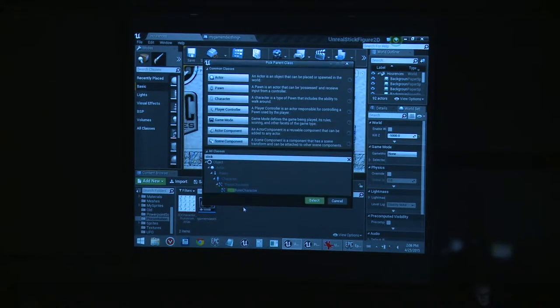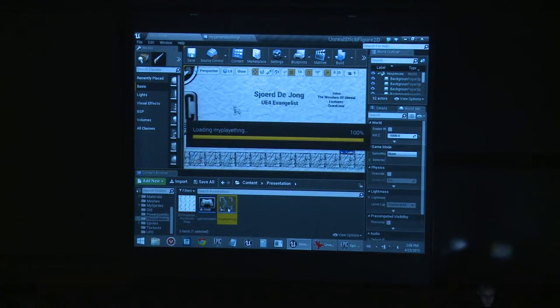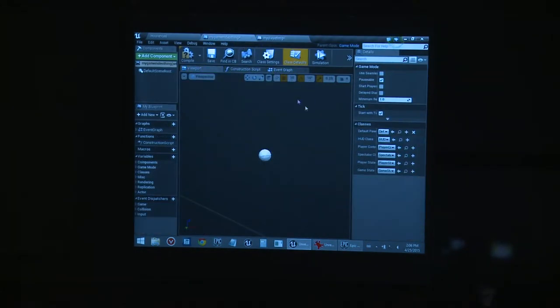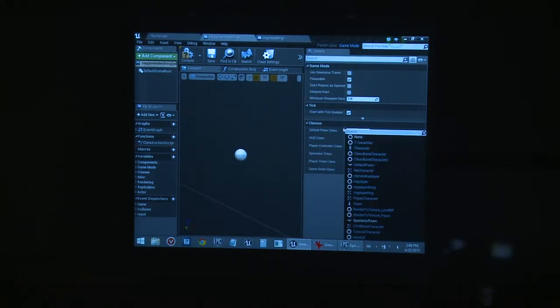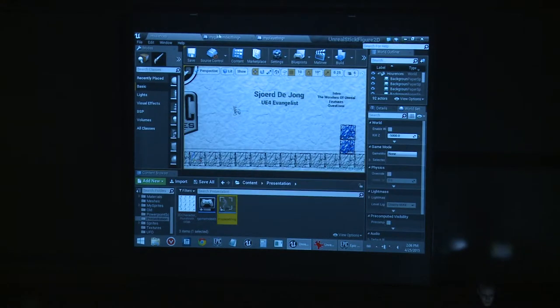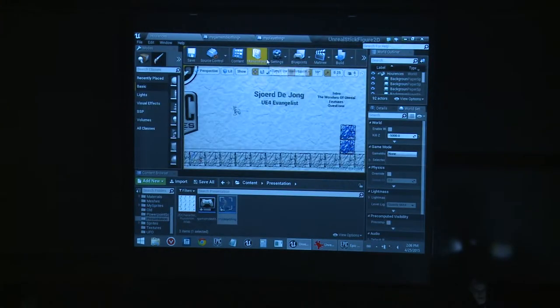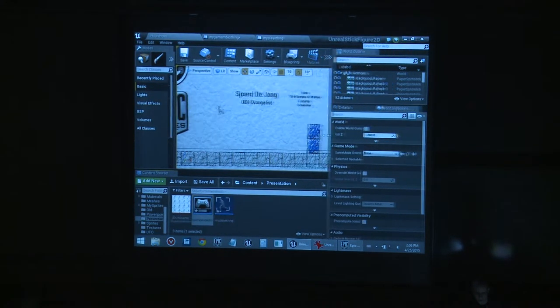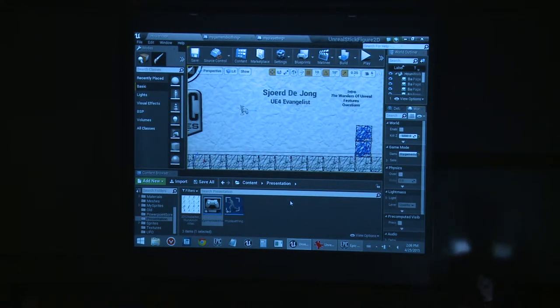I'll prepare some steps here. I'm making a game mode and a player — this one is based on the Side-Scroller Base Character class. Then I'll make the game mode use my player: here it says 'Default Pawn Class' — that's the one I just made. And in the level World Settings, I'll tell it to use the game mode I just made. Now we can start working on our player.